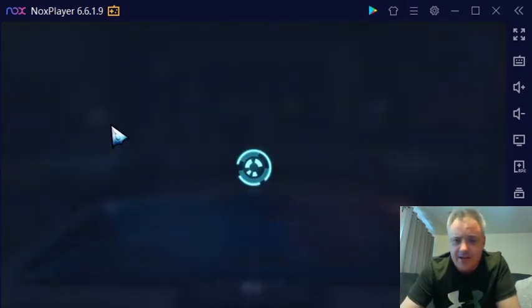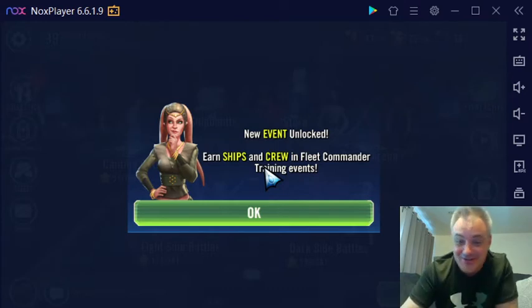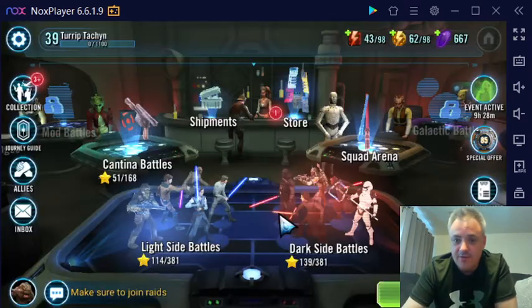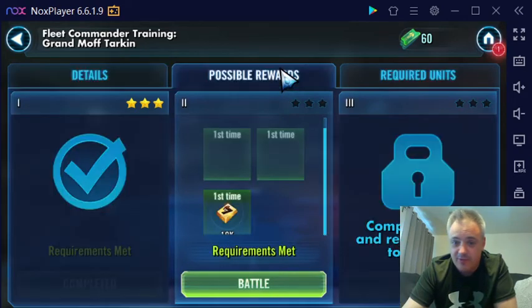This video will mostly be just a little bit of a gameplay video with some updates as well to see exactly where we are. There's a new event — Earth ships and crew in fleet commander training events. So let's check it out and see if we can get ourselves one step closer — not to the edge as Linkin Park would sing, but one step closer towards actually unlocking ships.